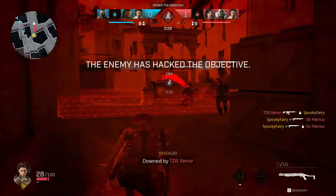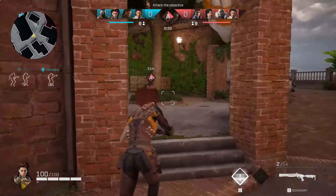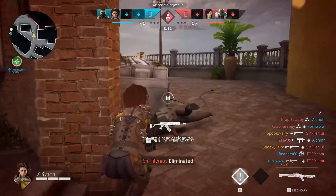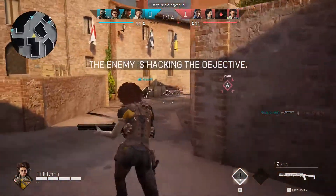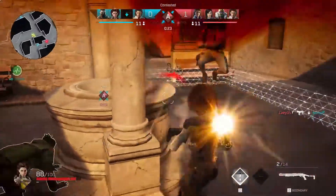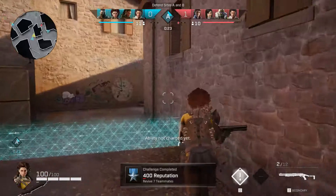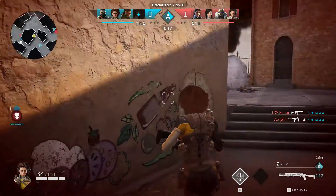You need to overcome that by understanding the maps and all the different locations. Sometimes you need to wait and surprise enemies in different spots, because you can be heard moving with a shotgun — whether you walk or run, you can always be heard. It's very easy to take you down; if you miss a shot the enemy can use an auto-firing weapon to take you out very quickly. Even with a little distance from Scorch with a shotgun, it's easy to take her down.